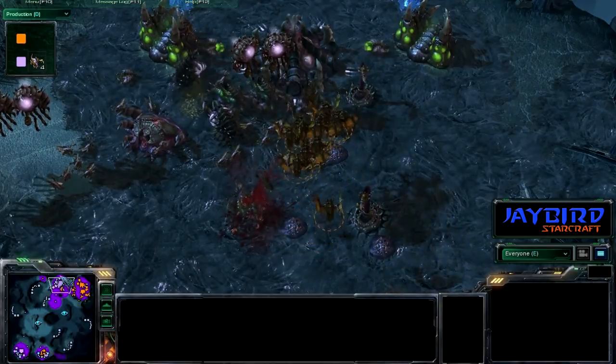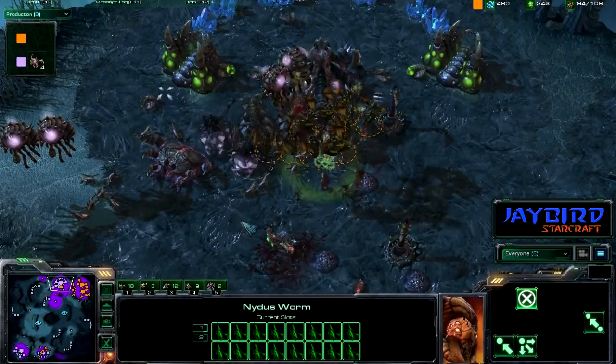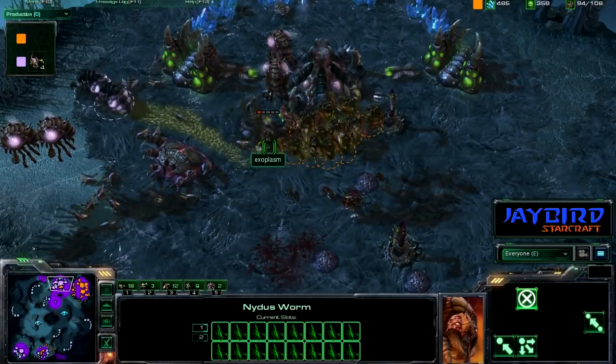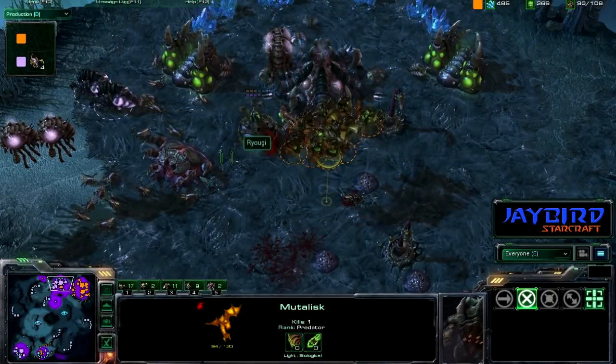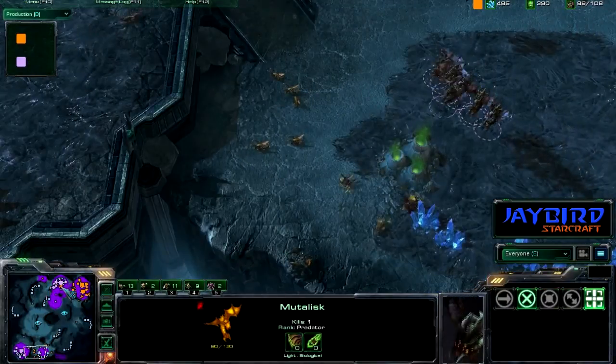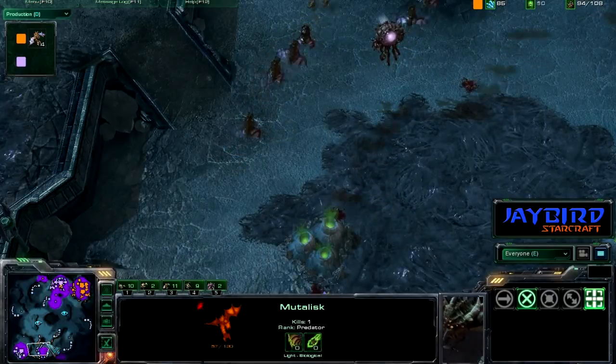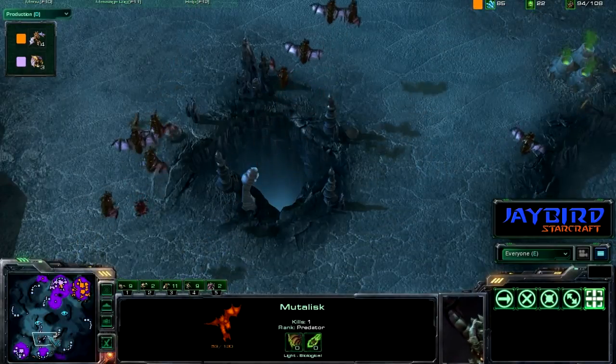Quickly taking down those units, and down here we do have mutalisks coming out to attack — so two attacks going on at the same time. Looks like we have another nydus worm for exoplasm as well, and there's nothing to stop these queens. They did get hit by the infestors with neural parasite, holding them in place.